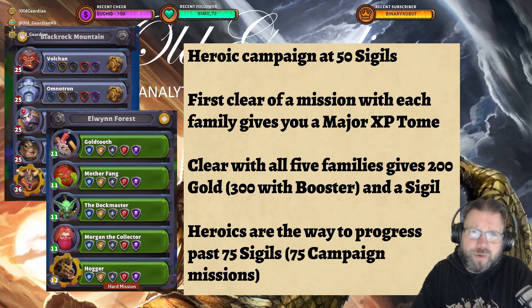You unlock access to Heroic Campaign at 50 sigils. At 50 sigils, all the zones that you have completed in full will turn into their Heroic Mode. In Heroic Mode, the first clear of each mission with a new family gives you a major XP tome. And if you clear a Heroic Mission with all five families, you get 200 gold, 300 boosters, and a sigil.